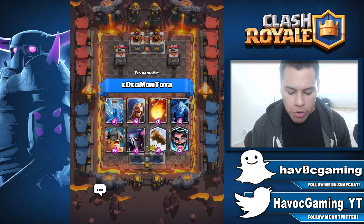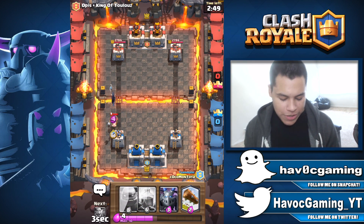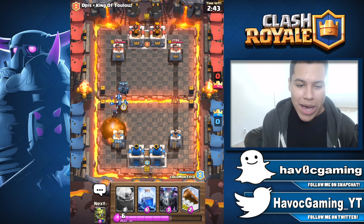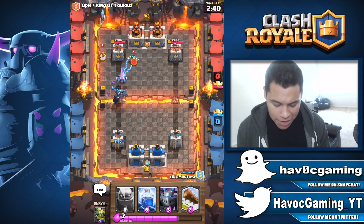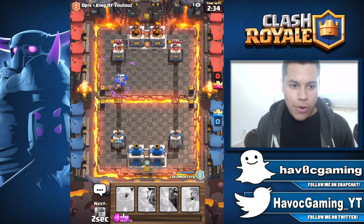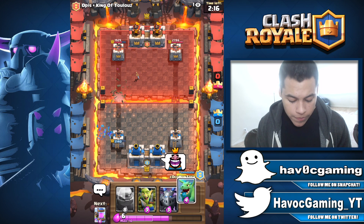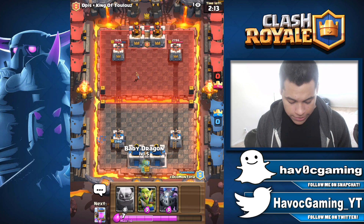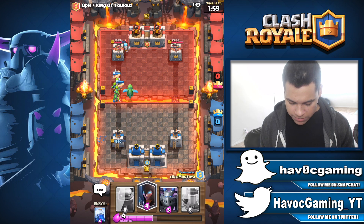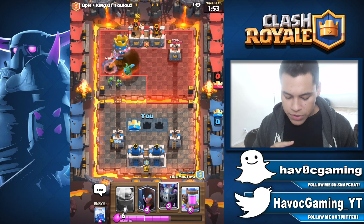We're going to be using this deck right here with the Golem, Night Witch, and Elixir Collector. Okay so here we are in arena four with Coco Montella — pretty interesting name. He drops a Hog Rider right off the bat; let's go ahead and drop that Night Witch right there. Hopefully this guy is actually going to be playing — recently I've been getting matched up with people who leave the match midway for no reason. So let's drop the lightning right there and then a little log, and he drops a zap. Let's go ahead and drop a baby dragon in the back.